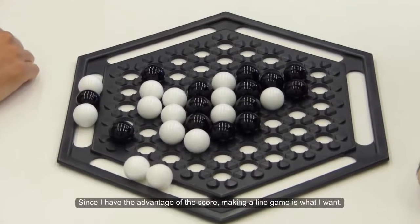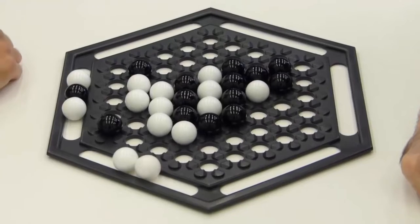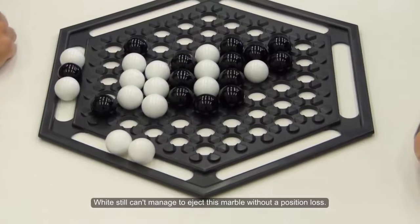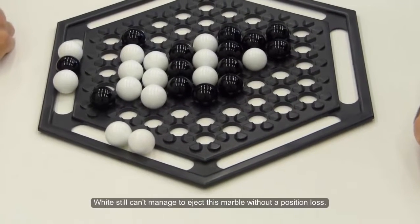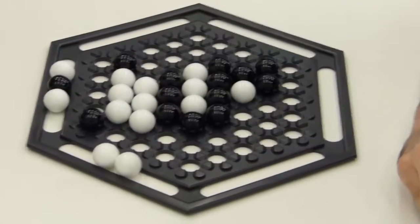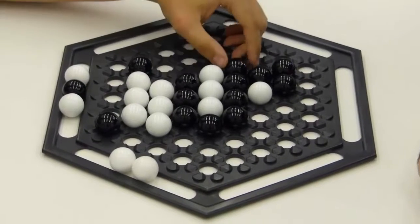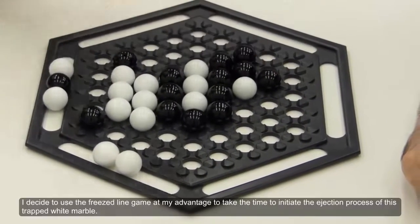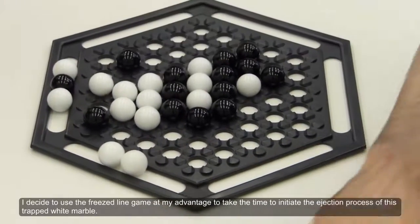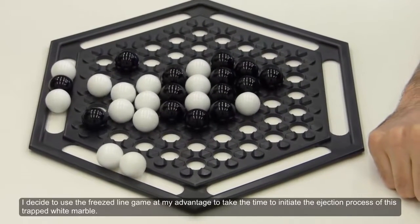Since I have the advantage of the score, making a line gain is what I want. White still can't manage to eject this marble without a position loss. I decided to use the freeze line gain to my advantage to take the time to initiate the ejection process of this trapped white marble.